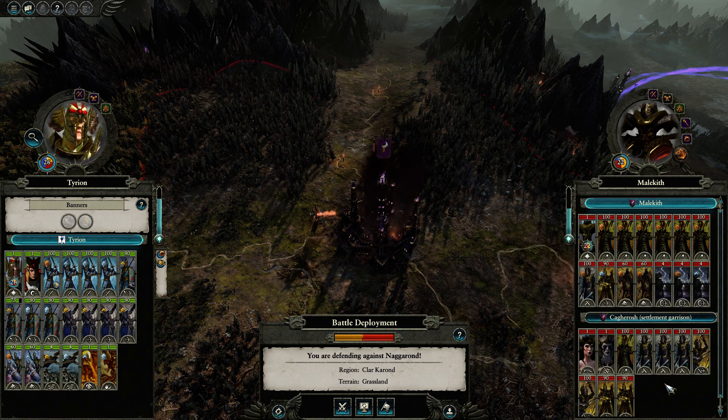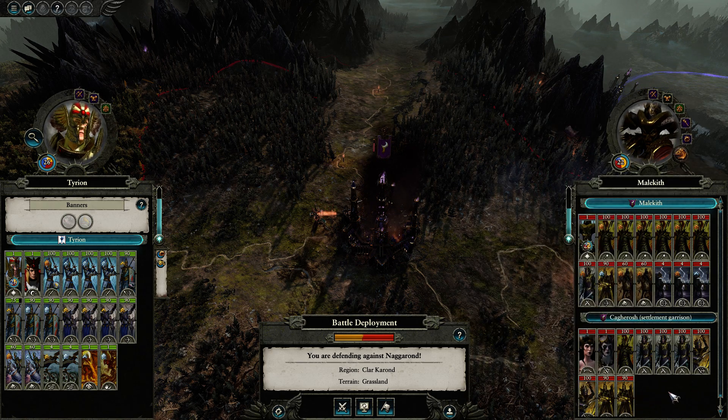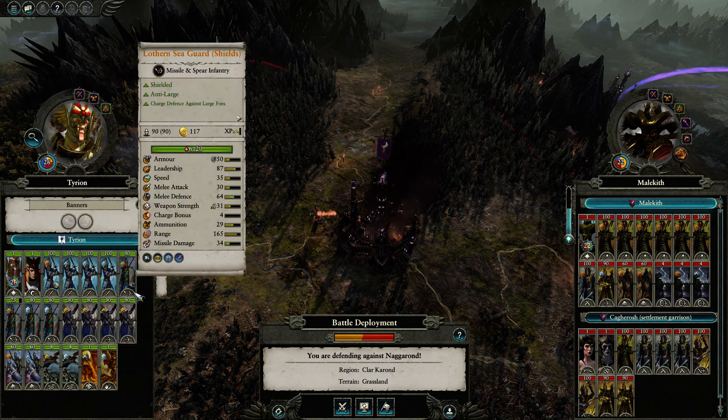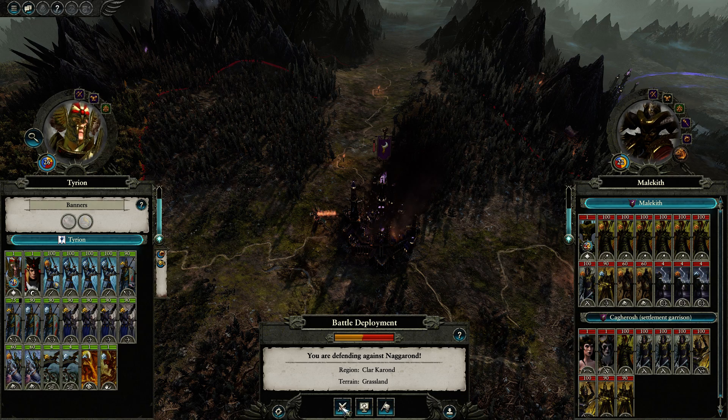They've got a small garrison here with a little more range in it. Not too bad on the range front. No artillery, so that's good for us. We've got Tyrion here with his main army, so it should be a pretty good fight — about 50-50. Let's jump in.